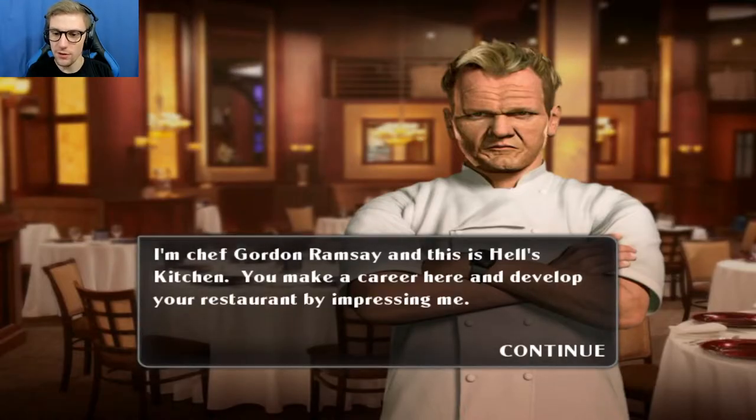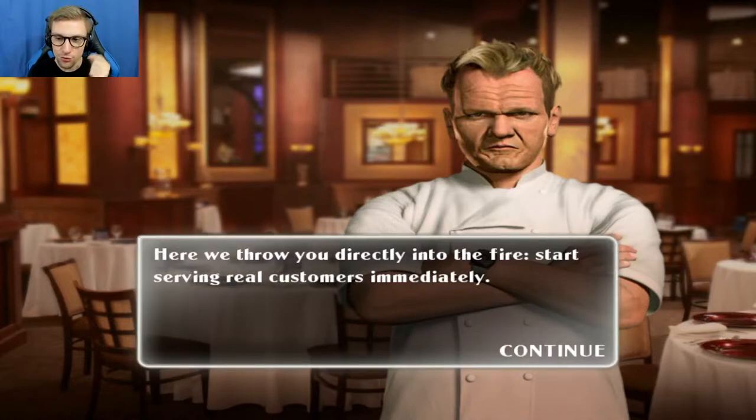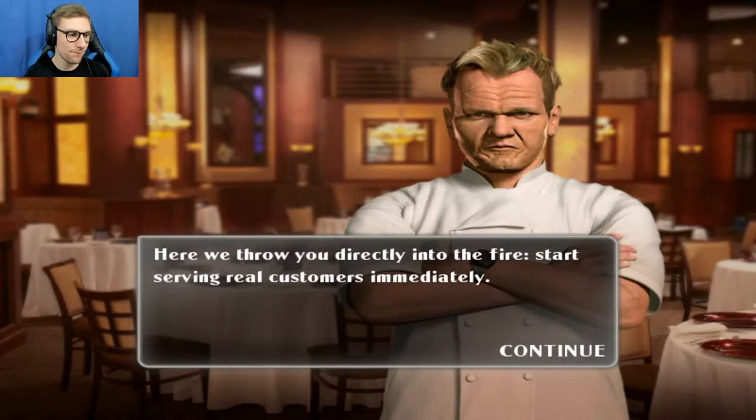Hi, I'm Gordon Ramsay, and this is Hell's Kitchen. You make a career here, and develop your restaurant by impressing me. Here, we throw you directly into the fire. Start serving real customers immediately. If you ever notice how he does that, he talks a lot with his hands. He does a lot of this.